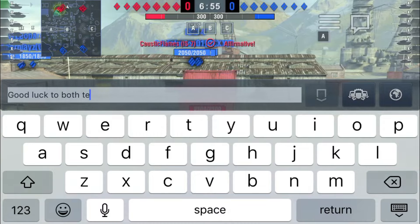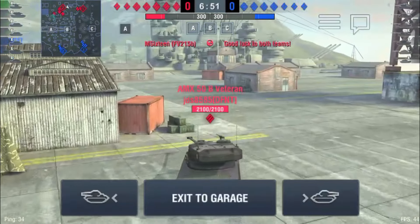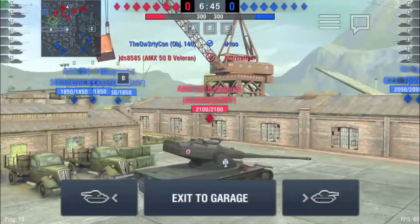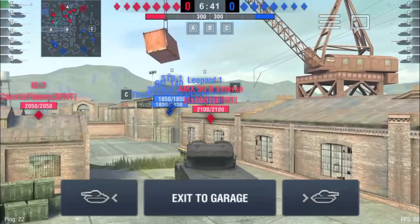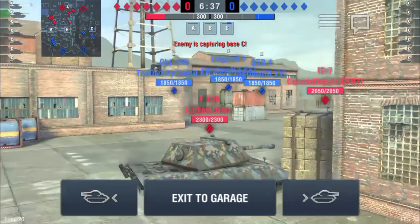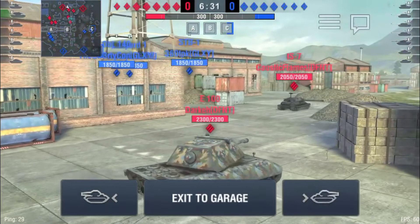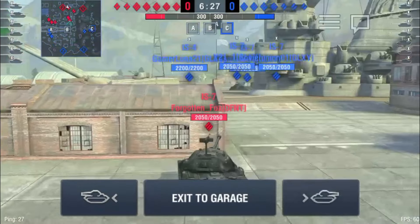Both teams are switching it up a little bit for the next round. This time we've got JDS in his AMX-50B, and Galaxy switching out one of the medium tanks for an extra heavy tank, trying to help them out in town a little bit more. The strategies are basically the same — Galaxy is gonna go fast cap C, and Defiant's gonna contest B and capture A, or at least try to. They don't get there scot-free this time, though.